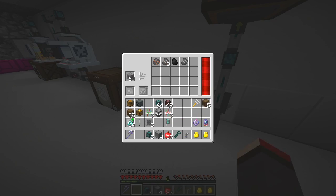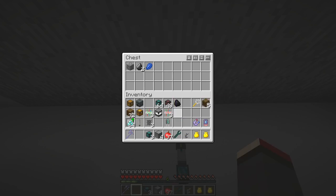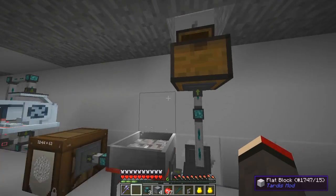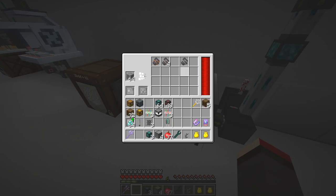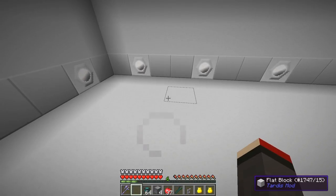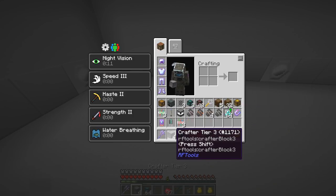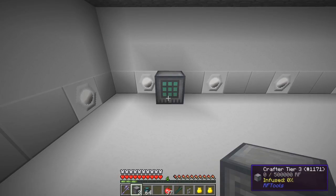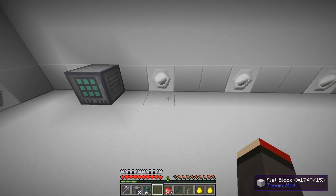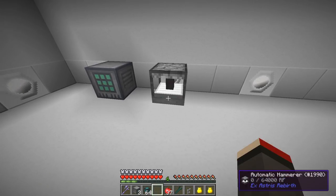We've got a piece of coal in here, so let's put that into this filter as well. We should also get some diamonds and emeralds out of here. Now I'm going to feed these next items into a crafting unit. I'm going to move everything along a little so it's all along this row. Basically anything else that comes out of here is going to be crafted and then hammered. I've only got one hammer and I only need three crafters.